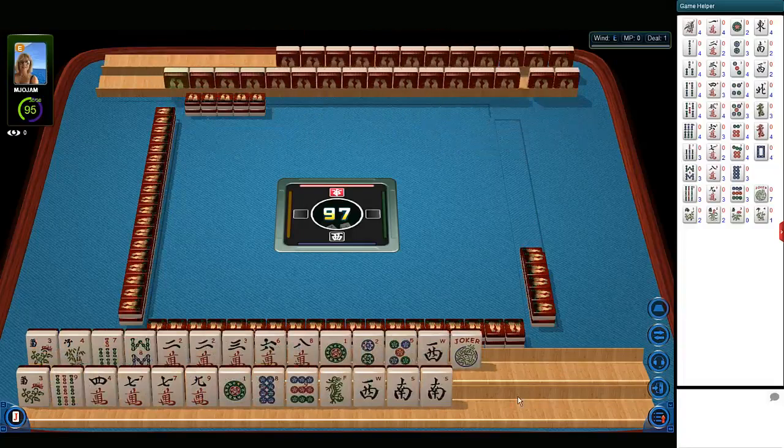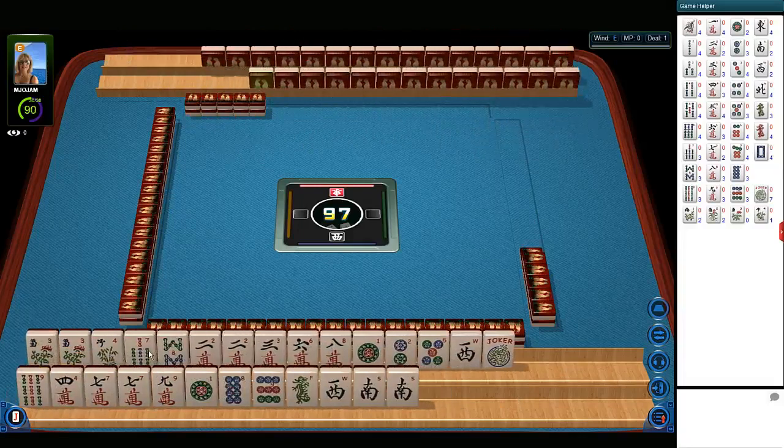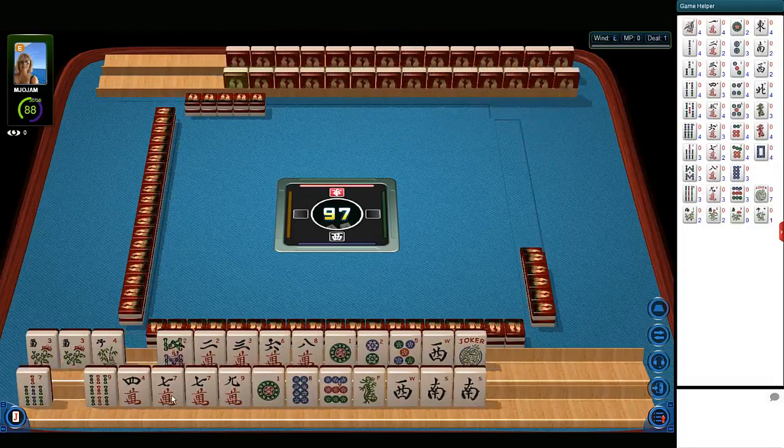To organize your tiles quickly, hold your Shift key down on your keyboard, click the tile, and it'll move it to the opposite rack with the like tiles.